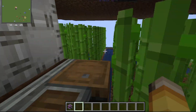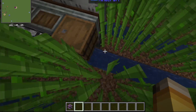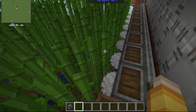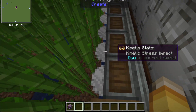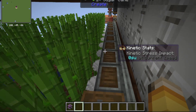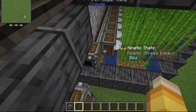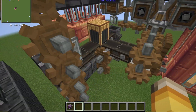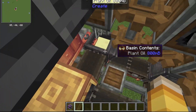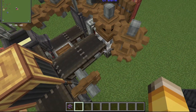Down here we have the same setup as before, just one higher, with mechanical saws — sails to push the bearing and make the saws get powered. Sugarcane will later go into here and out here where this tunnel was split, feeding sugarcane into this basin and into this millstone.